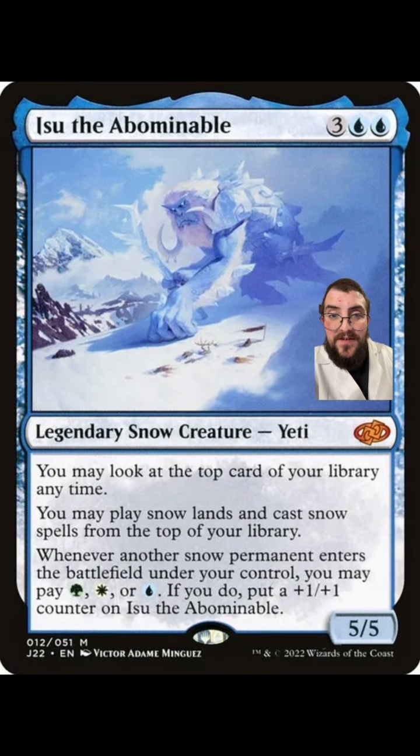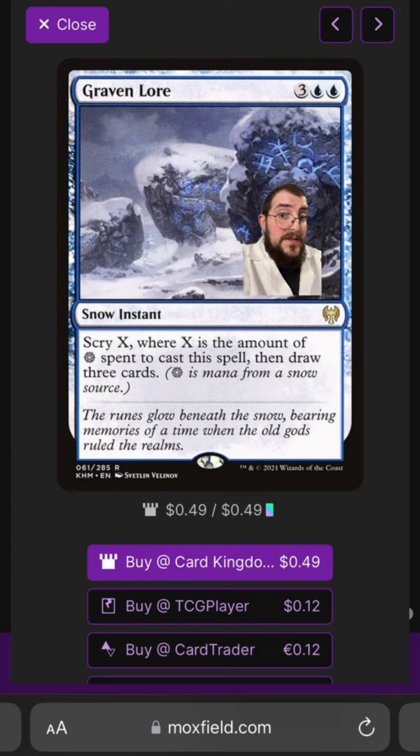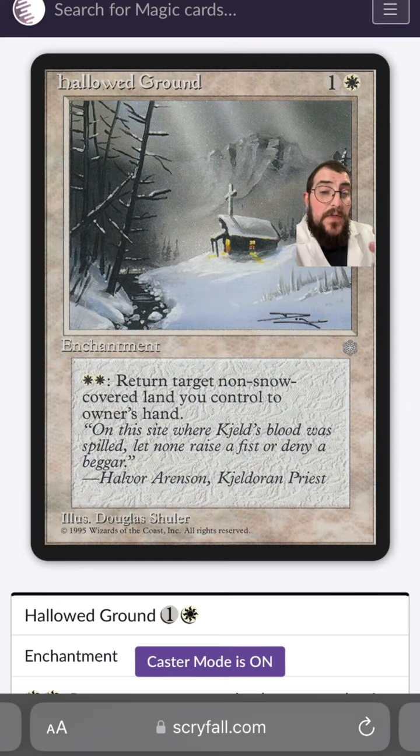My first cut is Graven Lore, because paying five mana just to scry is not going to be super impactful. I understand that this can really set you up for future turns, but if you're already at the point where you can pay five mana, you want to be doing more impactful things. I'm going to replace that with Hallowed Ground, because this can protect some of your important land places like Thespian Stage or Rogue's Passage.